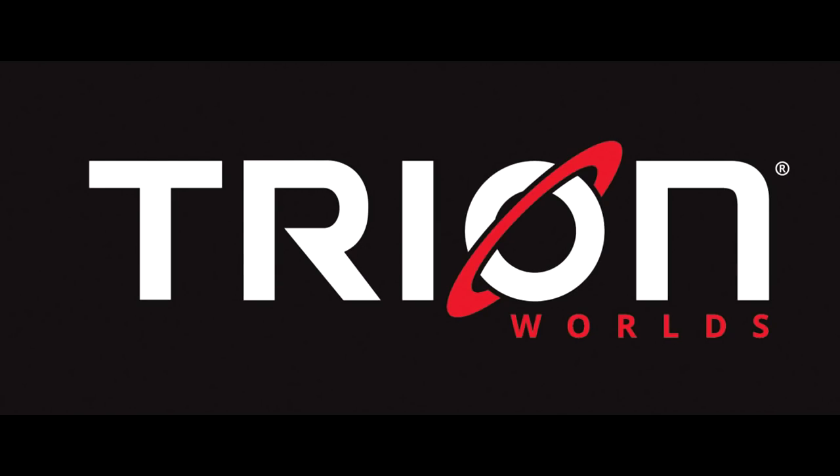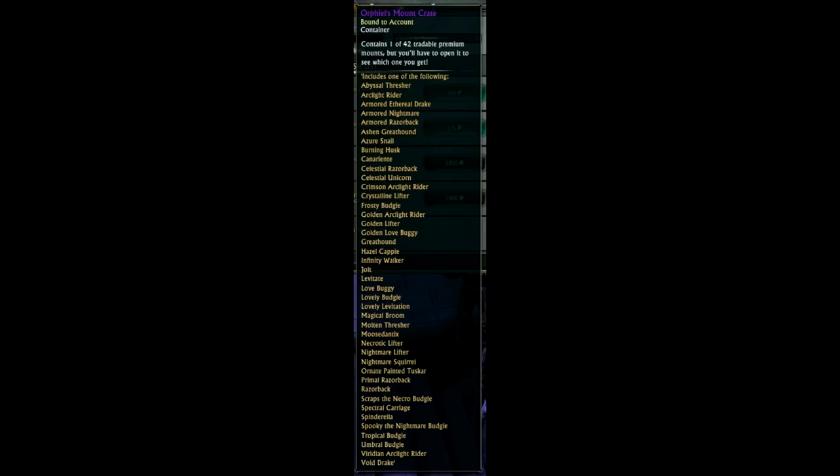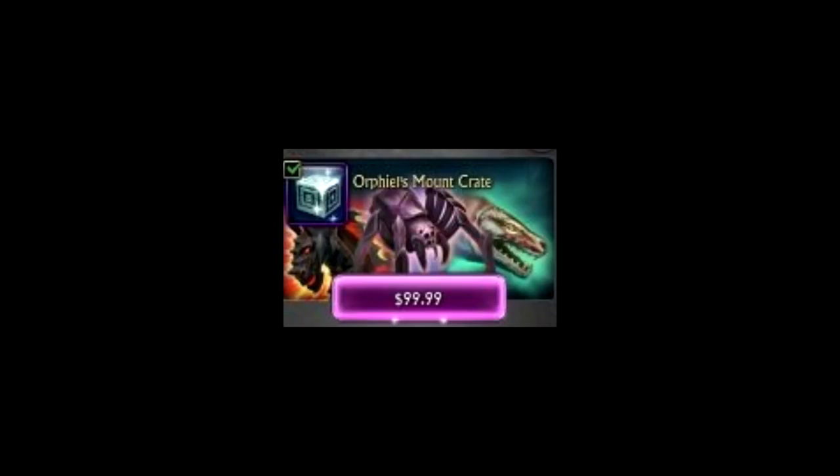Trion Worlds' latest spin on glorified gambling is Orfeel's Mount Crate, which, when purchased, will contain one of 42 tradable premium mounts. Will you get an armored nightmare? Will you get a frosty budgie? Who knows? It's all random, and you can find out for $99.99.